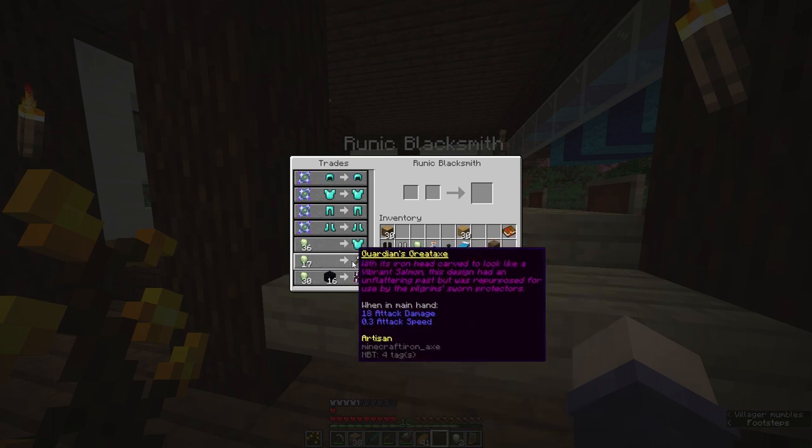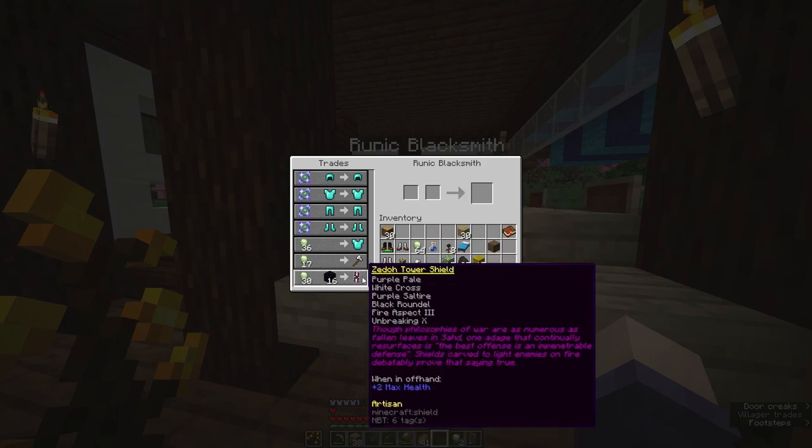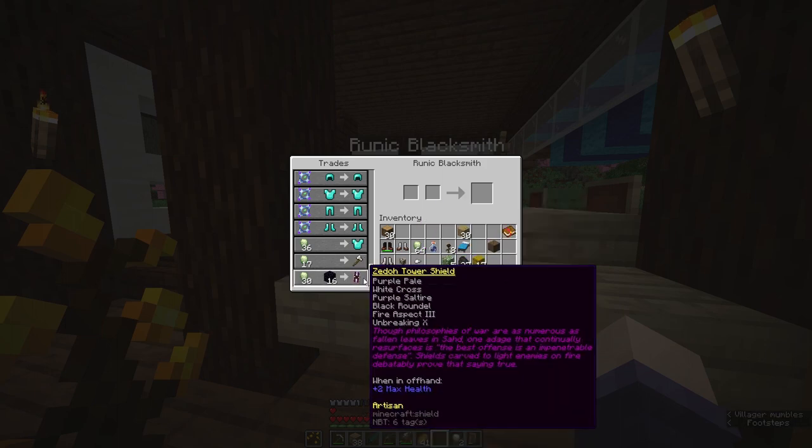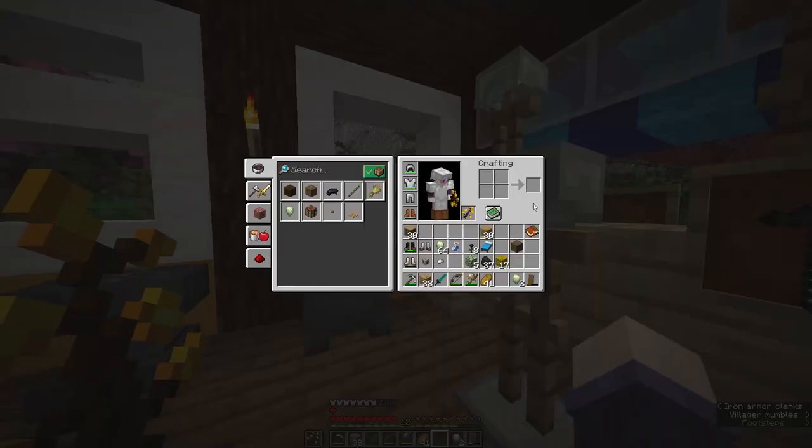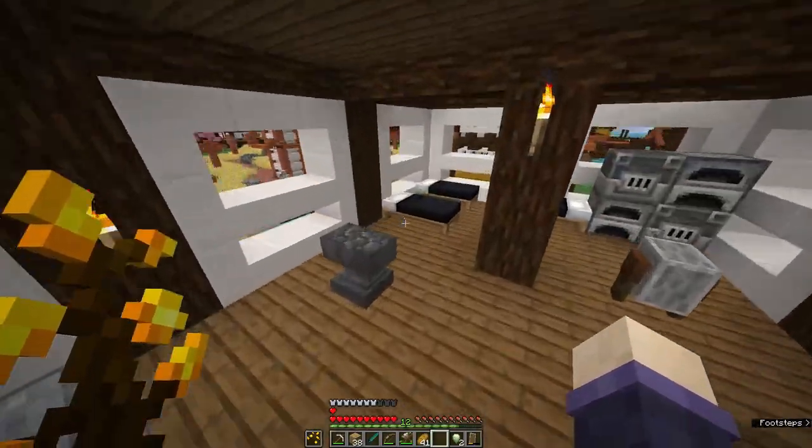There's the Guardian Greataxe — 18 attack damage but very slow; that's as much as the Wave of Ascendance. For Obsidian we can get the Zidou Tower Shield — 'philosophies of war are as numerous as fallen leaves in Sod, but the best offense is an impenetrable defense; shields carved to light enemies on fire.' It has fire aspect. Does fire aspect work on shields? It doesn't really matter — I can't get Obsidian because I don't have a Diamond Pickaxe yet. But a fire shield is very cool.